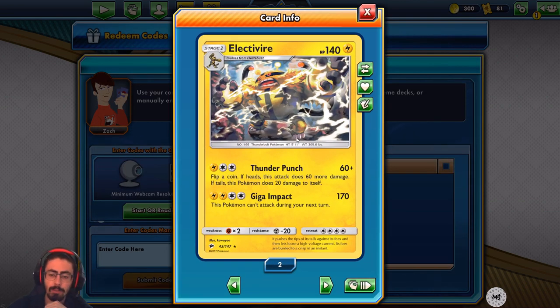We got ourselves two Electivires as well. 140 HP, which is a decent range. Thunder Punch — flip a coin; if heads, this attack does 60 more damage; if tails, this Pokemon does 20 damage to itself. Three energies, a bit expensive for 120 damage, but it is a Stage 1 Pokemon, which is fair. Giga Impact — 170 damage, but this Pokemon can't attack during the next turn. So it basically goes for one big hit with Giga Impact, then sits around. Or you can switch out into Alolan Raichu and switch back. There's some retreat shenanigans you can do with this deck.